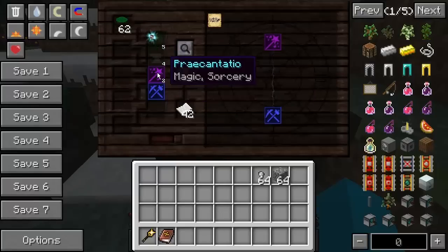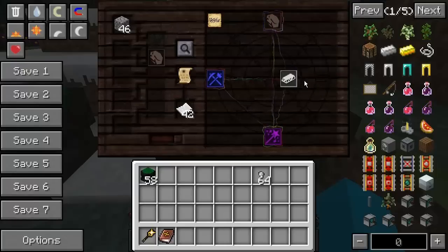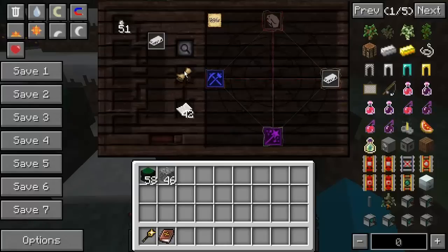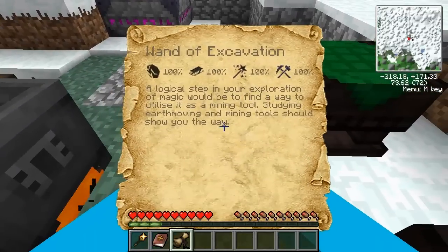Let's click on there and you can see already we've got 2, and it is the Wand of Excavation. Absolutely wonderful. They're at 100% now. Brilliant. Let's get them out of there. Now it does require saxum also — you can see the stone there. And here we are — lovely. We are now over 75%, so metallum has made itself known. There we are, metallum. And we've got the Wand of Excavation, guys. Brilliant. A logical step in your exploration of magic would be to find a way to utilise it as a mining tool.